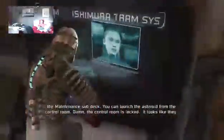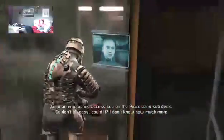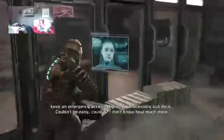Damn, the control room is locked. It looks like they keep an emergency access key on the processing subdeck. Couldn't be easy, could it? I don't know how much more of this I can take.